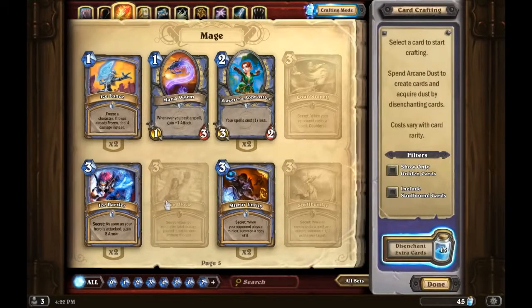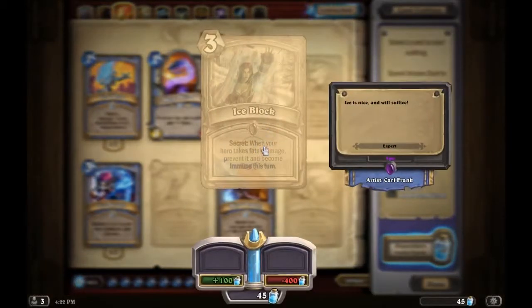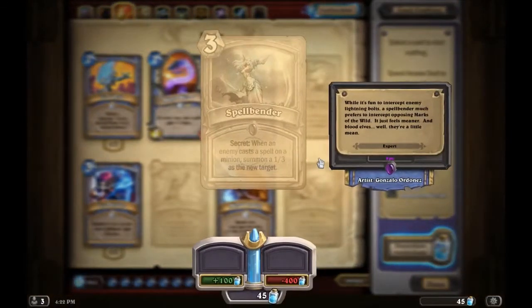Ice Block is pretty situational. It used to be better before aggro took over — before Zoo Warlock started dominating. When your hero takes fatal damage, prevent it and become immune this turn. It basically lets you live an extra turn you would have died. Spellbender is another secret — when an enemy casts a spell on a minion, summon a 1/3 as the new target.